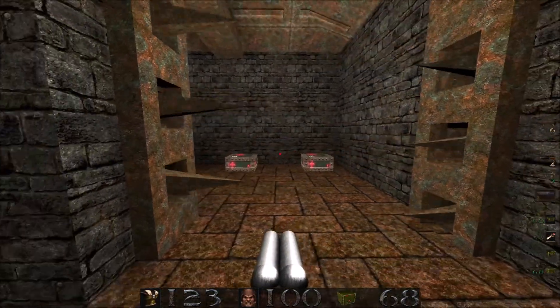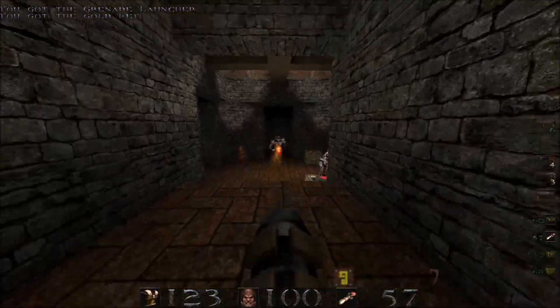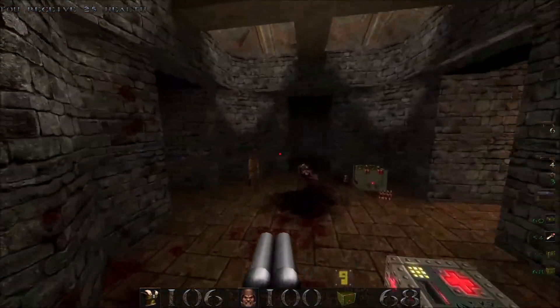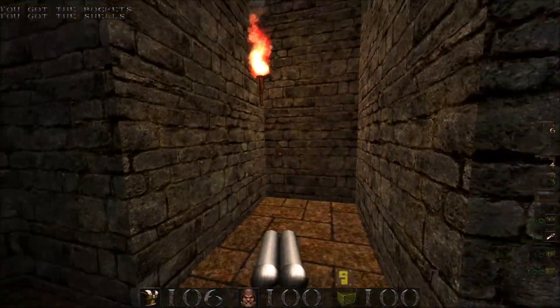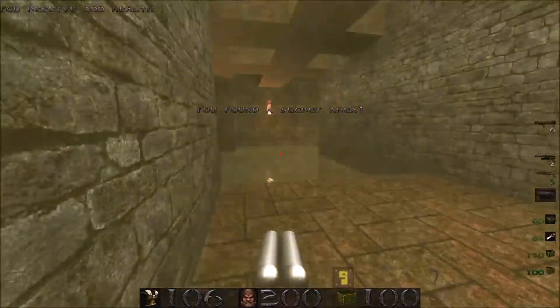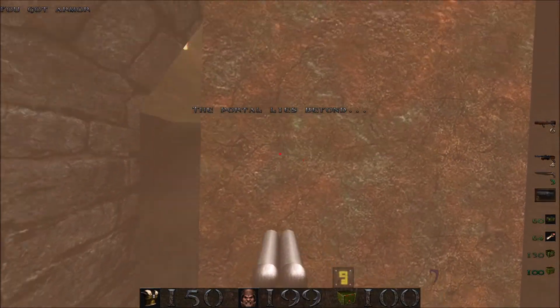Let's hug up against the wall to trigger this trap and avoid getting impaled, and grab the gold key and take care of these death knights. That was a bit close for comfort. First the secret - shoot the wall right here to open it for a mega health, as well as some more yellow armor and a door.